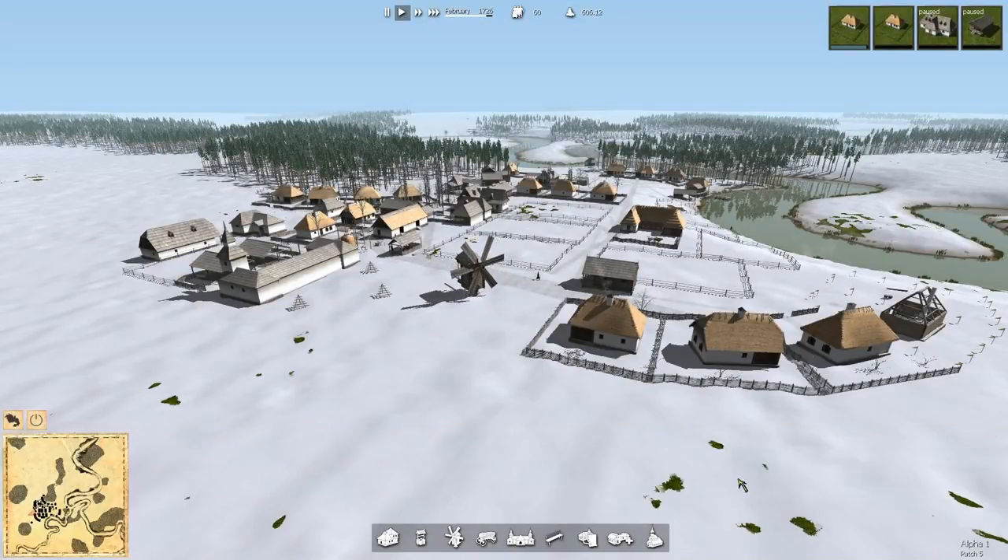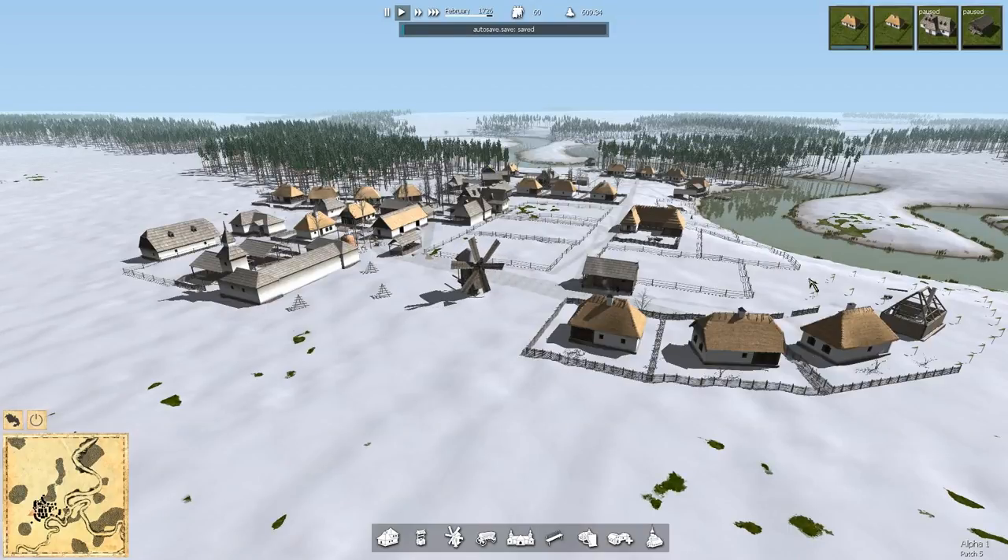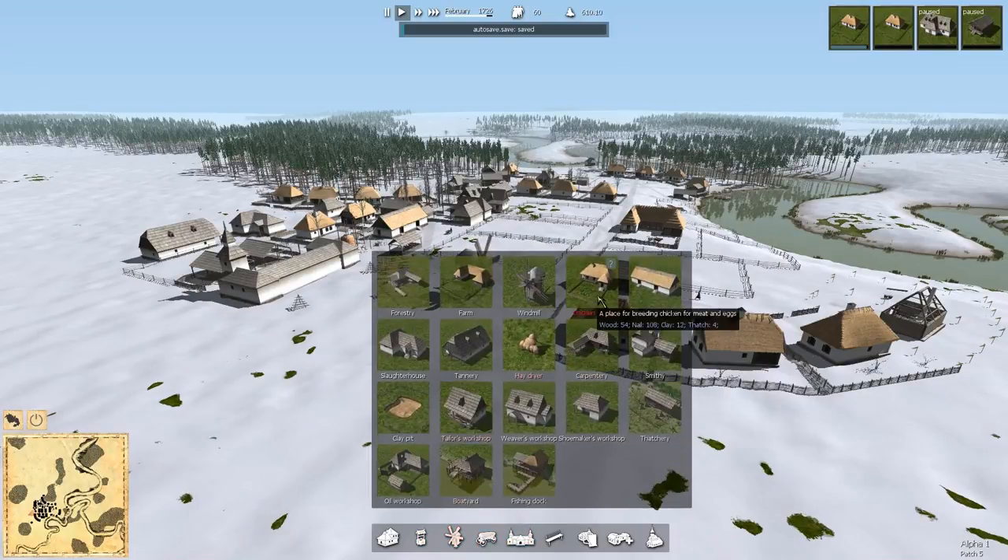Hey folks, this is Noble Rambler and welcome back to Ostrov, a little Ostrovian town. We're in February of 1726, spring is coming, snow is thawing, and we're in patch 5. The predominant addition of patch 5 is the chicken coop.